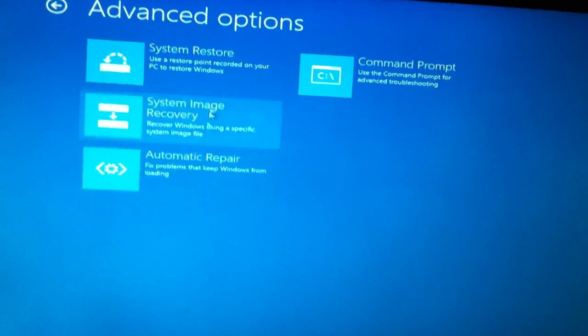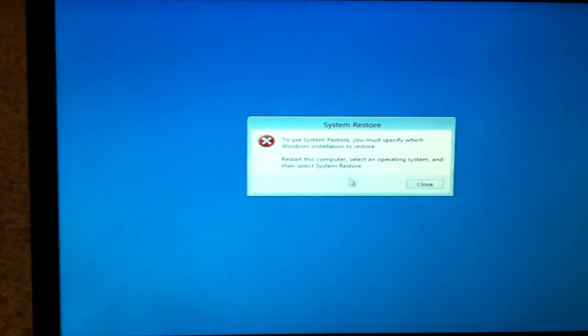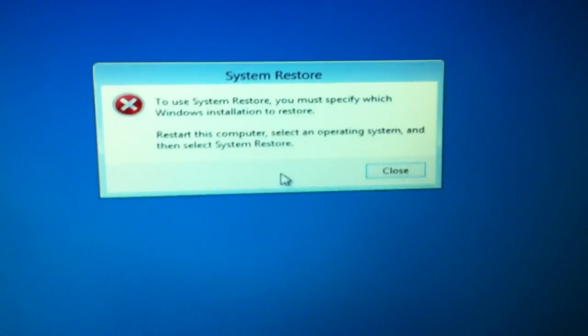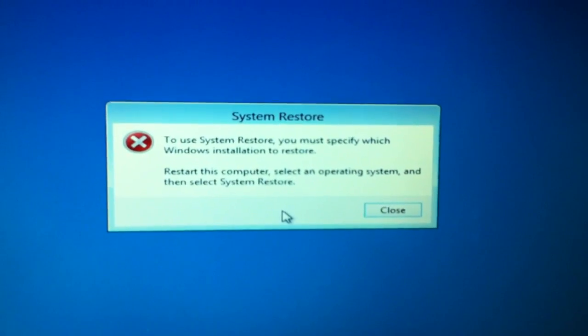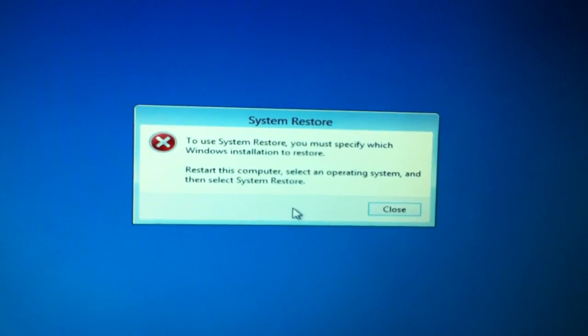Troubleshoot, advanced options. System Restore. To use System Restore, you must specify which installation to restore. Start this computer, select an operating system, and then select System Restore.